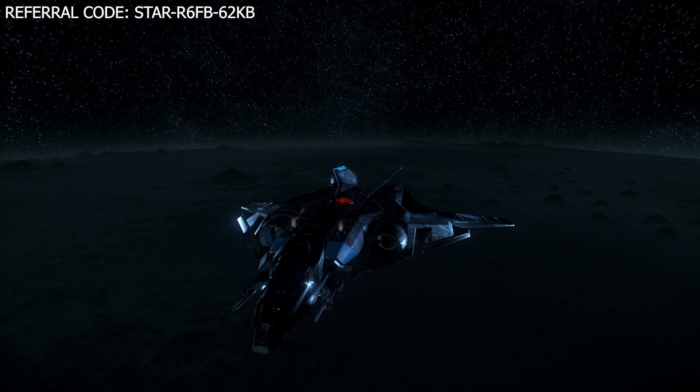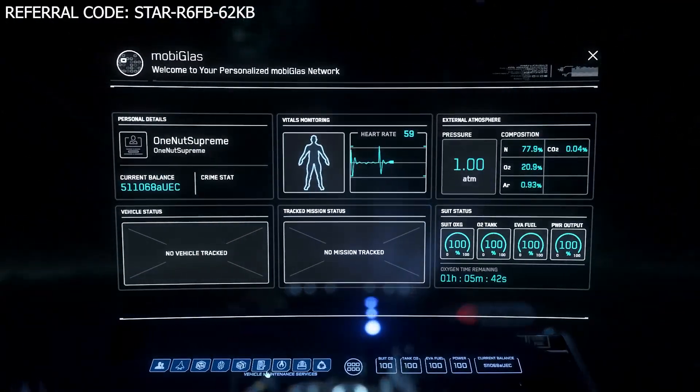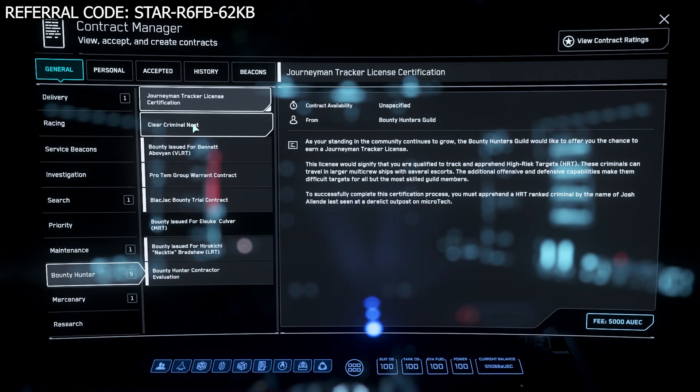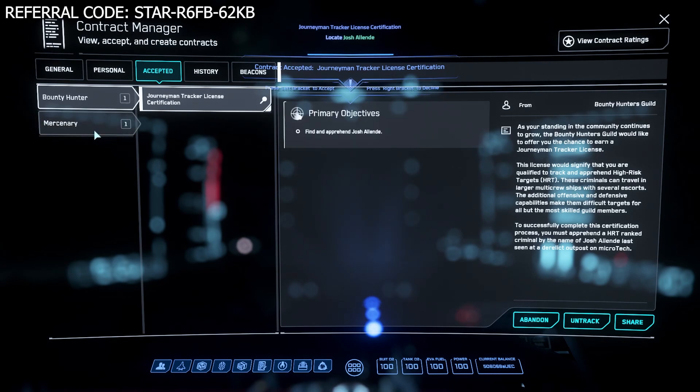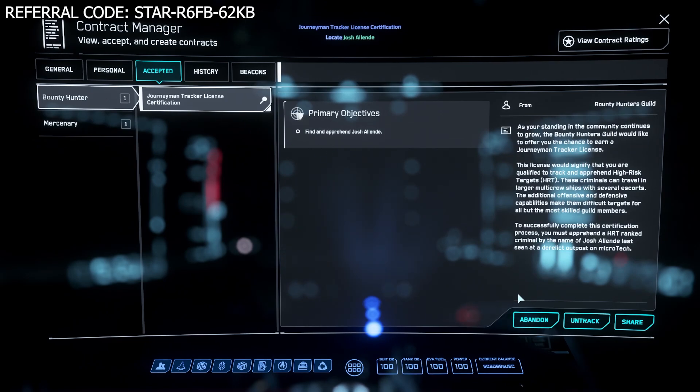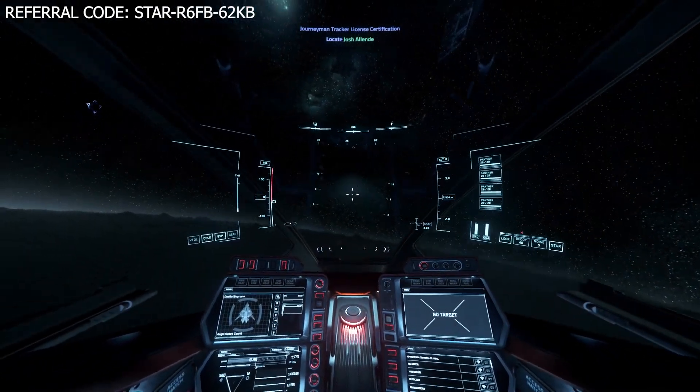The certification for HRTs is the Journeyman Tracker License. The description says 'apprehend high risk targets' — HRTs are high risk targets. The fee for this one is 5,000 Alpha UEC. Don't forget to always grab your Call to Arms under the mercenary tab under the General window. I already have mine because I was doing some bounty hunting just before this video. We need to fly out to Microtech for this one.